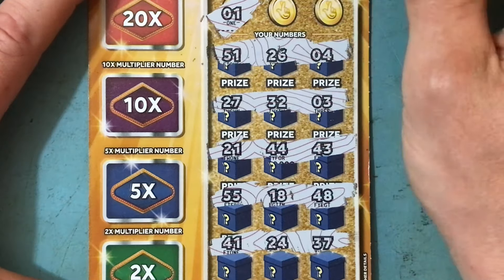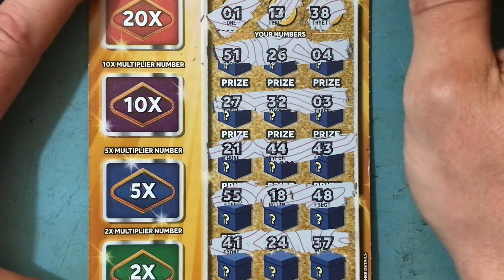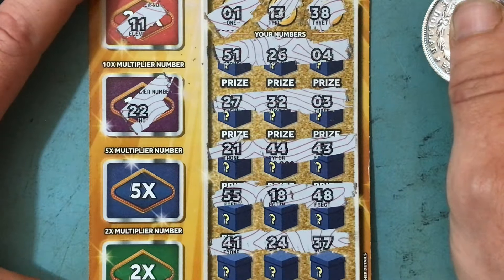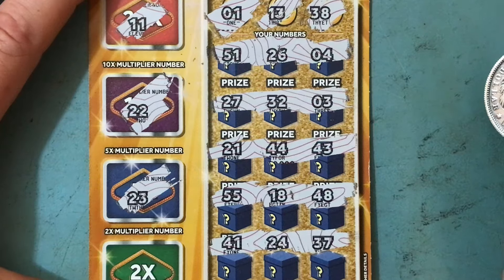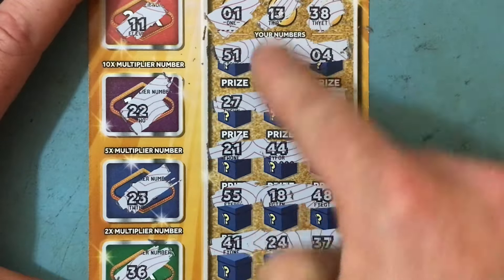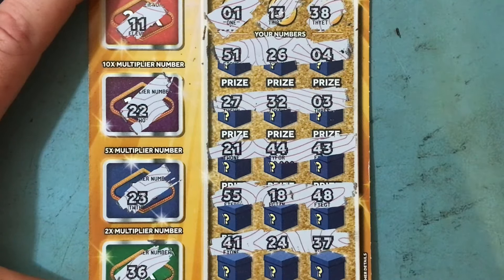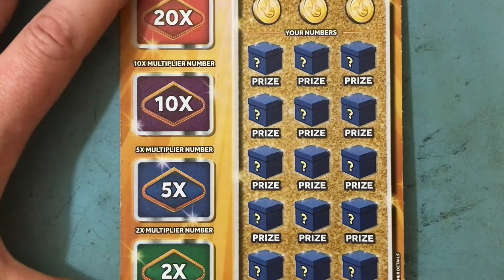We've got a 1. Nope. 13 and a 38. Nothing there. 20 times is 11. 22 for the 10 times. 23 for a 5 times. And 36 for a 2 times. I agree with what people are saying — you don't seem to see these numbers very much. This is the only multiplier I've seen anyone get yet. I've seen a few wallets, but no stars. But I just kind of like it. I think it's the best one out of the three new ones that have recently come out. I'm going to persevere for now.